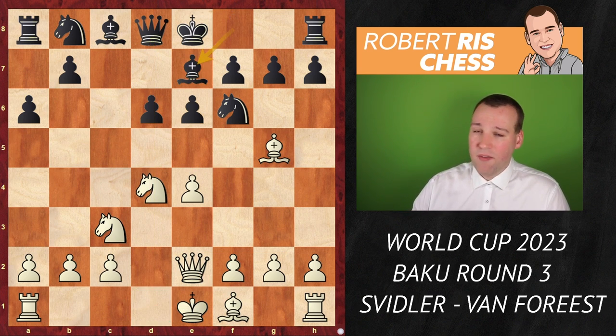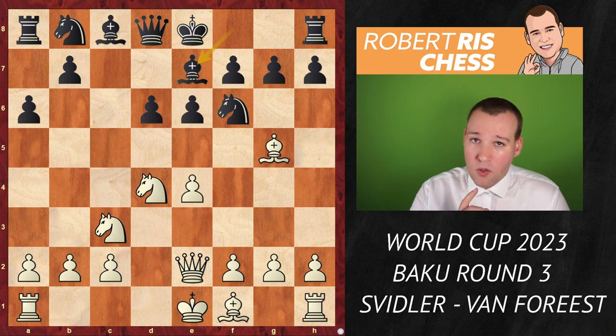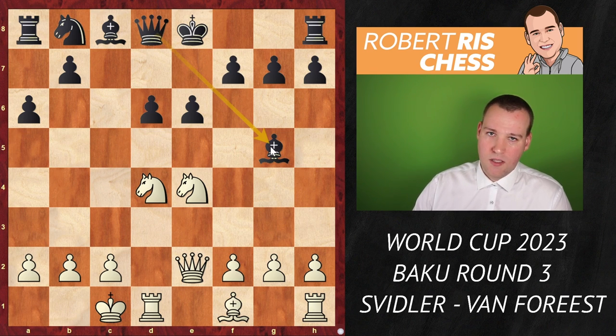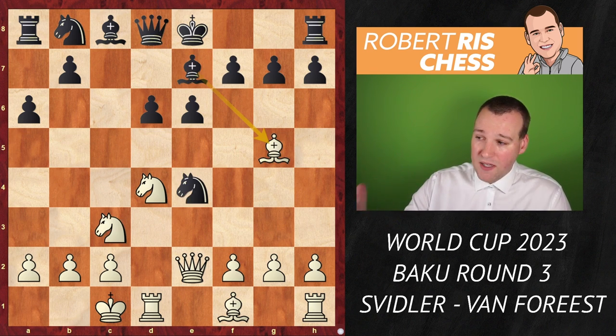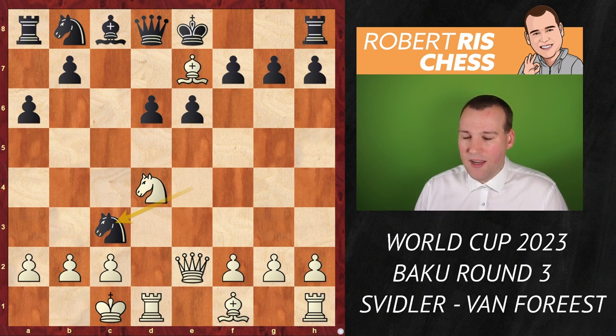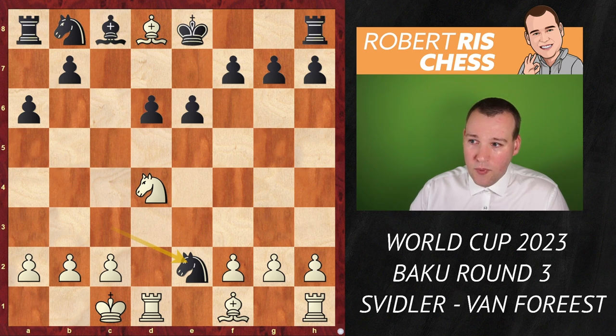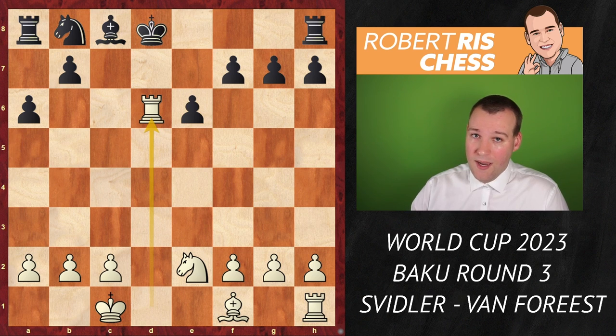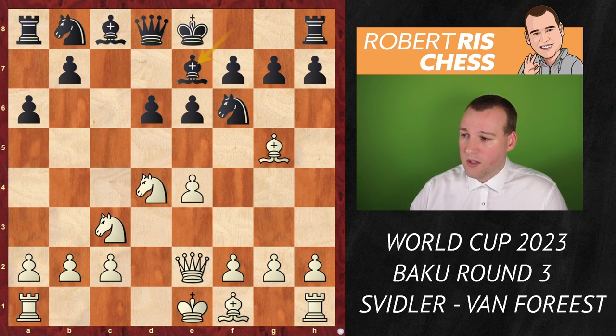Black played bishop e7 and now white must be very precise, because if white continues with the plan of castling queenside, black has a trick to simplify: knight takes e4. If white takes on e4 there is bishop takes g5, and the queen protects the bishop — black wins the pawn. The best option is to take on e7, but after knight takes c3, bishop takes d8, knight takes e2 with check, queens get exchanged and black is comfortable. So castling queenside is postponed.